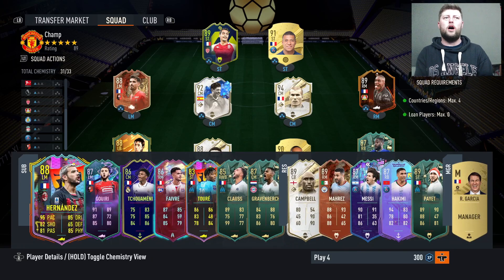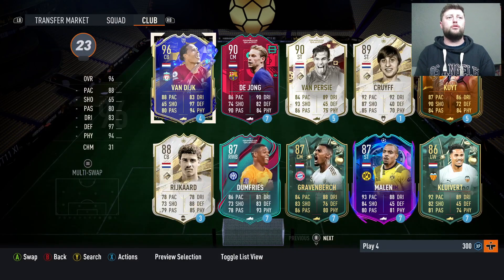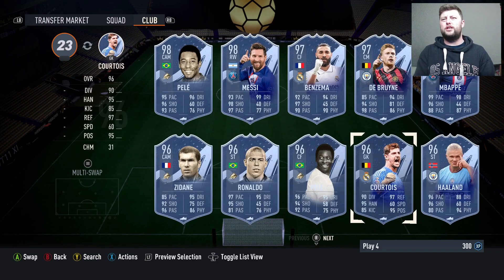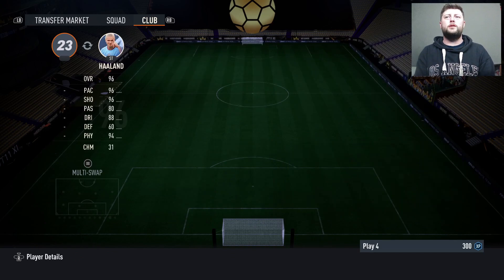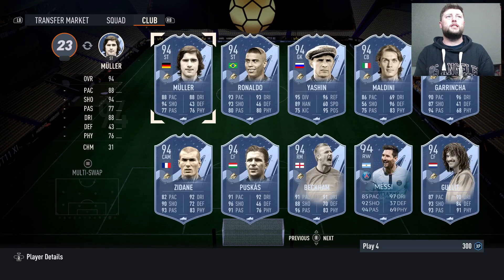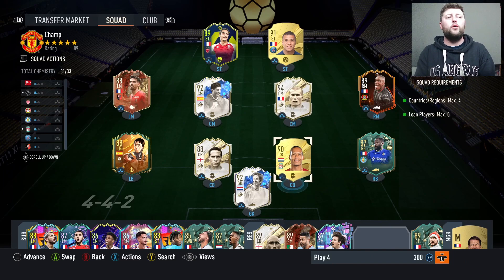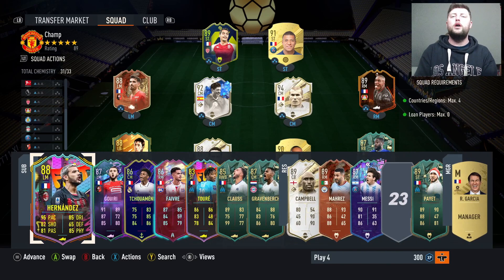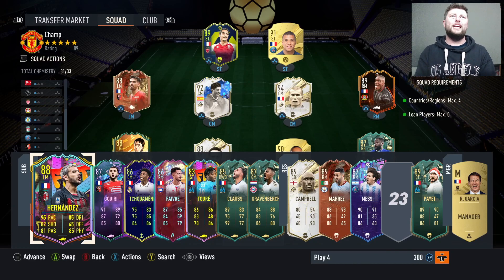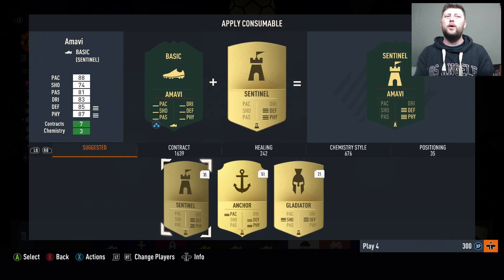A lot of people are going to go Spain, France, England, Dutch — maybe throw in Portugal if you've got a high-rated Ronaldo. Brazil would be a big shout as well. Dutch mainly for Cruyff. Benzema and Haaland are on their own unfortunately — you can pair Odegaard with him, but if you've got a Team of the Year Haaland you're probably fine solo. Brazil, maybe Italy for Maldini — predominantly we'll see France. Remember the bench counts toward the max four nations too, not just the starting lineup.